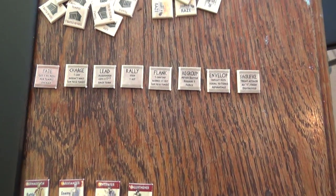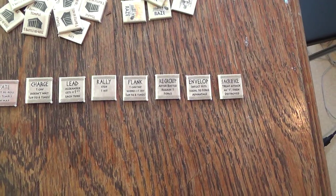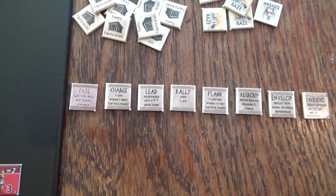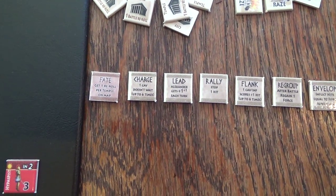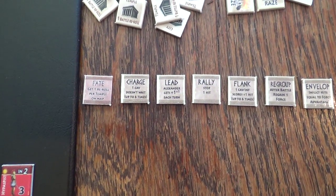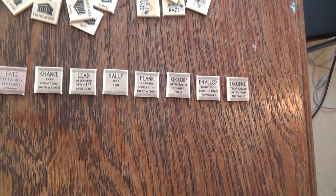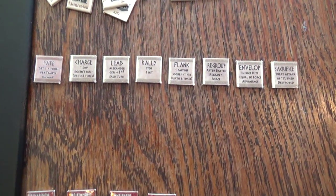For our own battle plans we don't draw randomly - we can choose them. The Fate battle plan is special and depends on the number of temples currently on the map; if you've built temples you get extra re-rolls to use during battle. The next one is Charge - one cavalry doesn't wait; cavalry units can only attack every other turn, so this battle plan lets cavalry attack two times in a row.